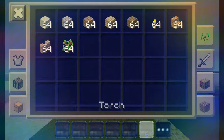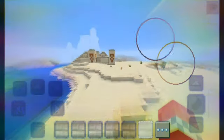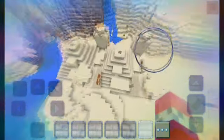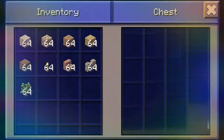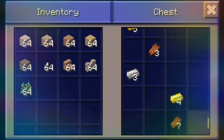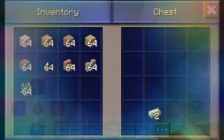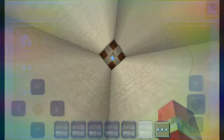First of all, if you turn you see a chest. There's some good stuff: one iron, four iron, four bones, one diamond, five gold plus four gold, one golden, one flesh, three iron, two iron, five iron, seven iron, four bones, and some rotten flesh.